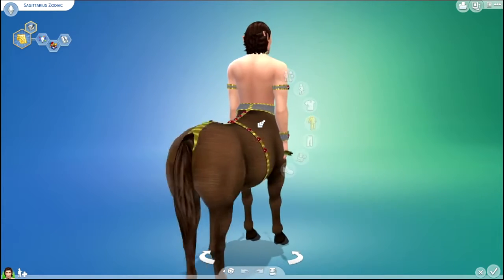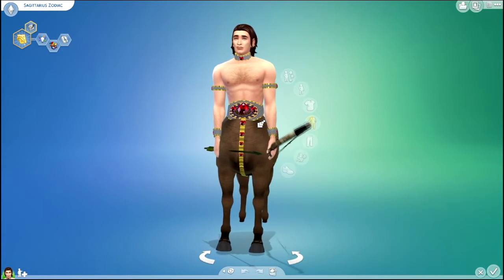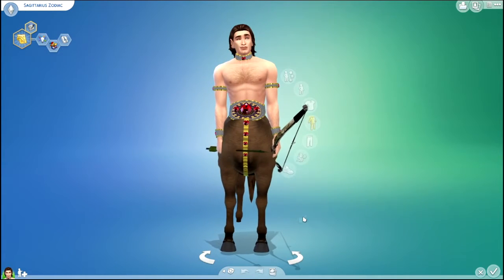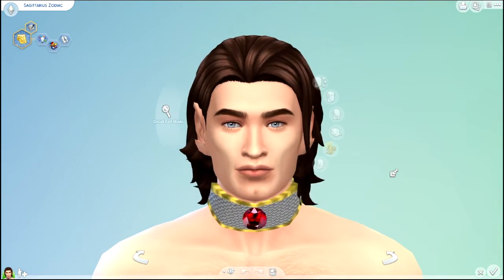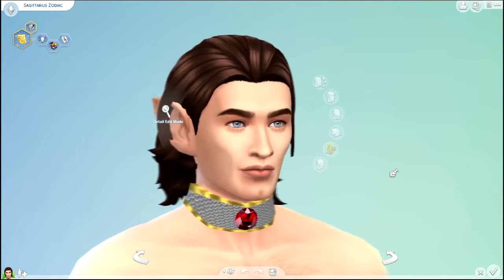The symbol for Sagittarius is a centaur, so I made a centaur, as you can see. He's holding a bow and arrow, just like the Sagittarius symbol. He does have pointy ears because I believe centaurs have pointy ears — either pointy ears or horse ears — so I just went with pointy ears.